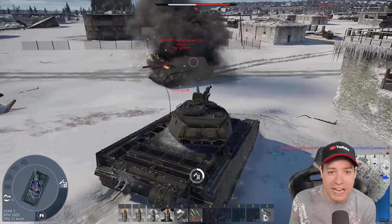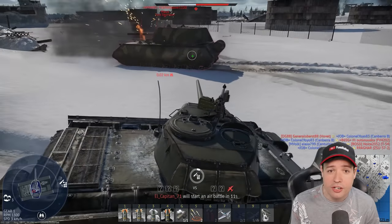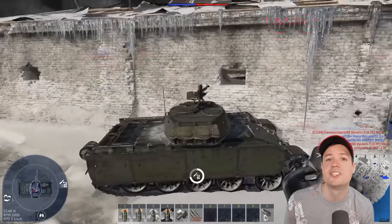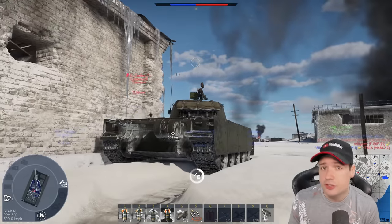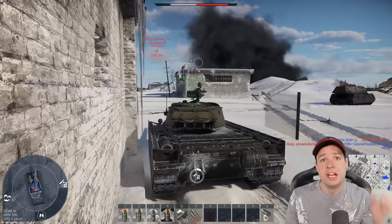If I know anything about tanks, it's that a Mouse tank you don't take on frontally — it just doesn't work. Thankfully I used the time my teammates relied on me to flank the Mouse, shoot it in its weak spot on the side, and get the takedown. That thing would have probably occupied us for a long time if we'd gone at it frontally.